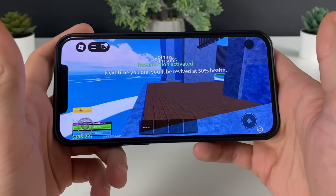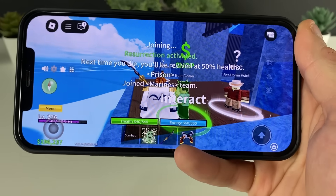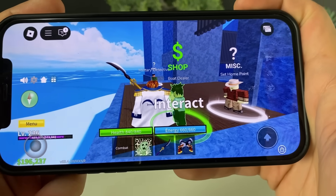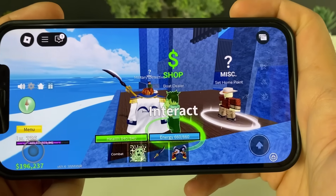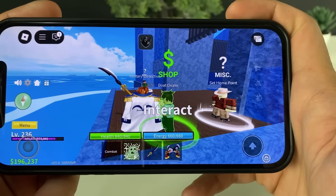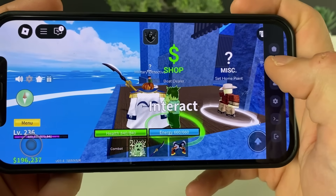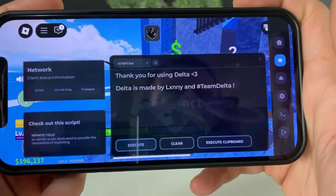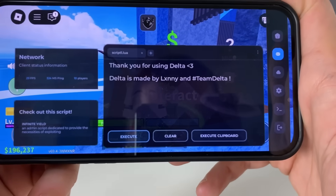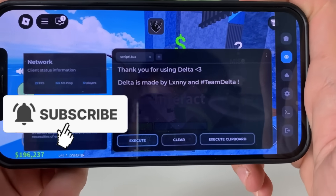What matters is that we see the results we want to see — Delta Executor up and running in our Roblox game. As soon as we thought nothing would happen, we have the results that we wanted. Delta Executor for Roblox is here! Follow your boy's steps, look at what it says on the right side, and you will enjoy playing Roblox like never before. Thank you so much for watching — don't forget to leave a like, share the video, and subscribe to the channel!